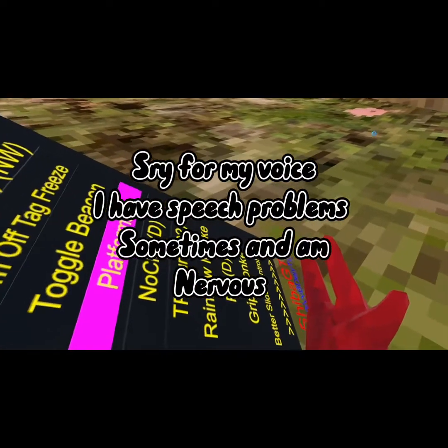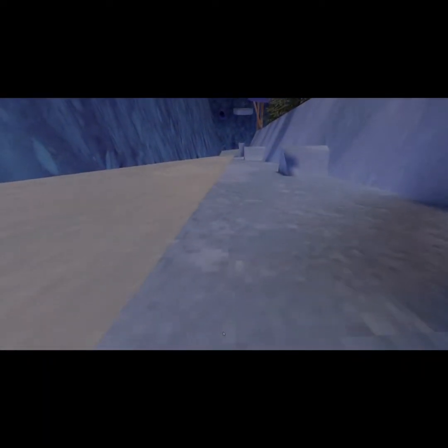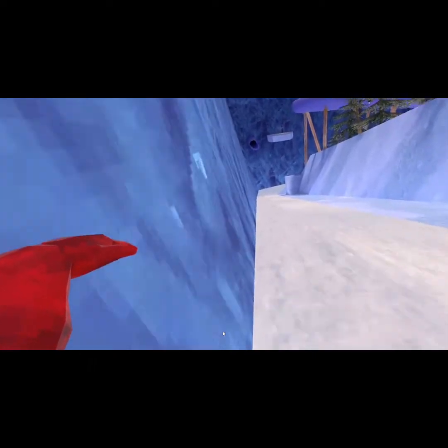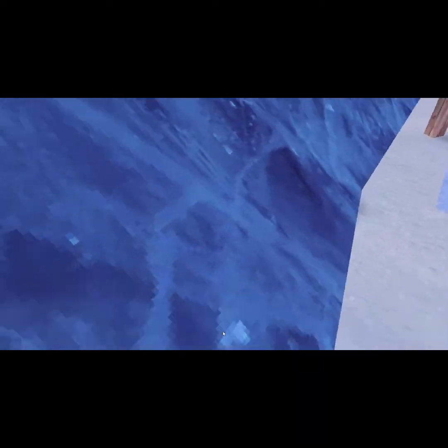Grip monkey allows you to go on sticky walls — it's like a normal wall but sticky. It's great for trolling. Next is better slide control. On the mountains map I turned it on and you can go super fast left and right, it gives you way better slide control, and you're somehow able to wall surf.